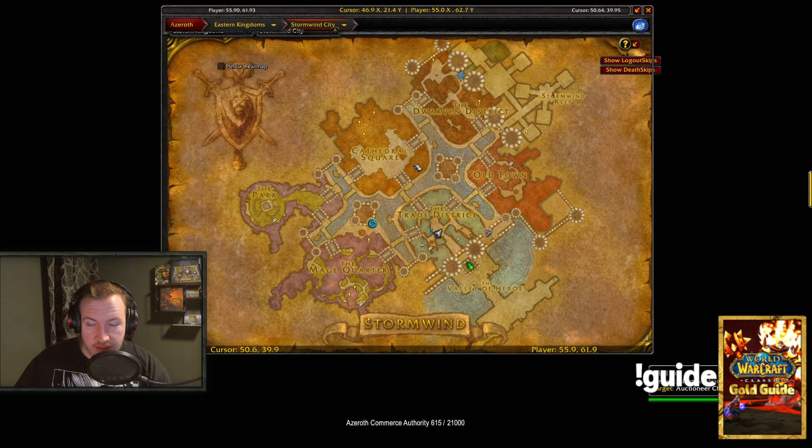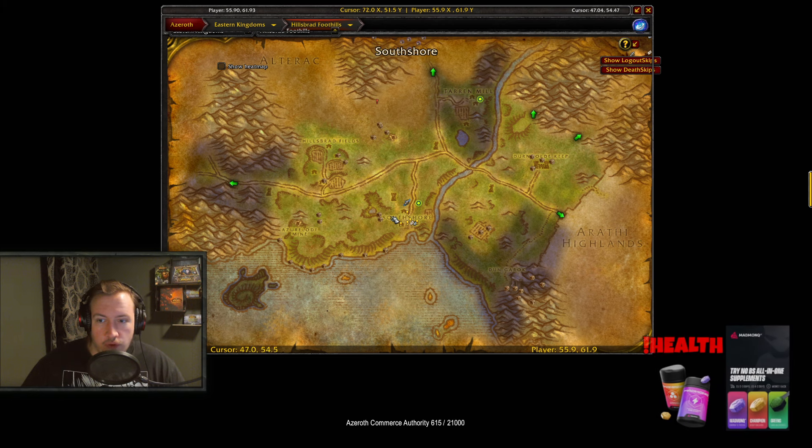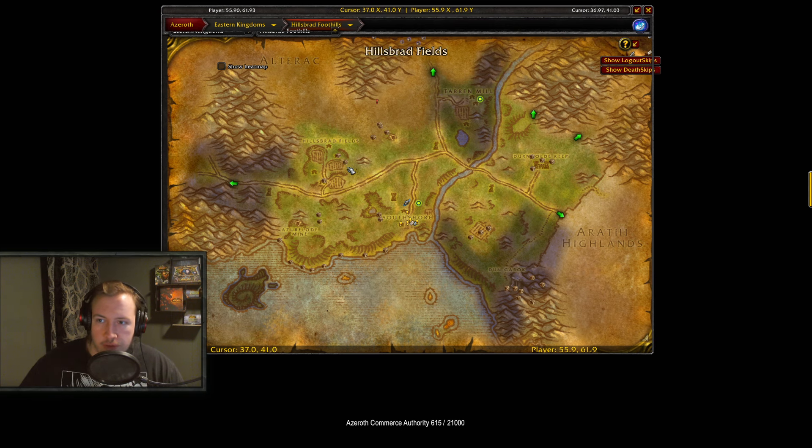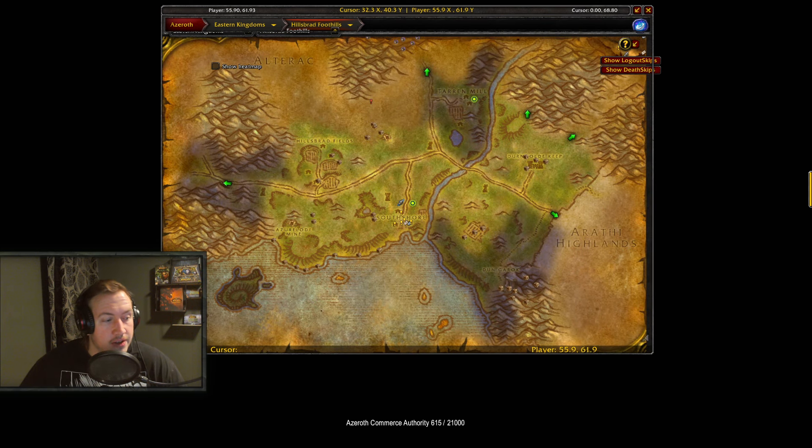All of that being said, the zone I was using last night was Hillsbrad Foothills. As you can see, there are a bunch of chest spawns there in different locations, with different chests available to different factions. If you're playing Horde, you can loot chests at the Asher Lode Mine or in the Hillsbrad Fields, and there are also chest spawns in the Yeti Cave further north. I've made a map based on what I was farming last night.